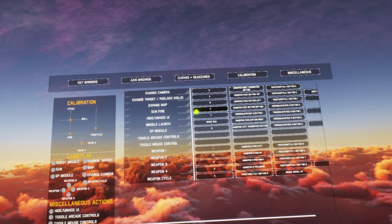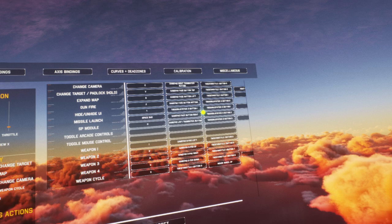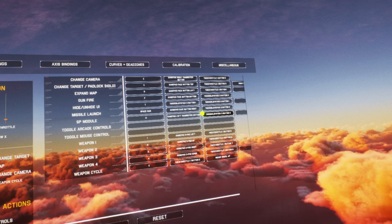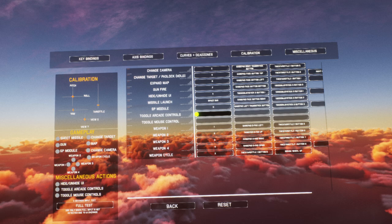I've got 'expand map' set to the pinky button on my TWCS throttle. Gunfire is on the joystick — the main trigger under my pointer finger. I've got 'hide or unhide the UI' — that will hide the HUD — set to the button on the joystick grip under the hat switch, call it the middle button. Missile launch is on the joystick grip, left side of that hat switch. SP module special weapons — that's the right side of the hat switch on the joystick grip.